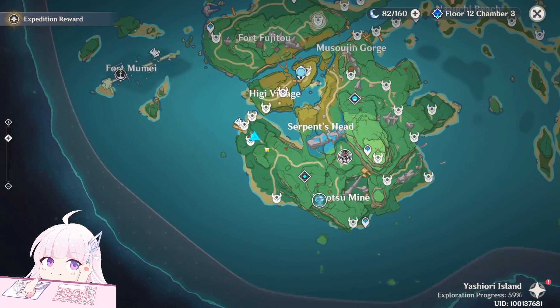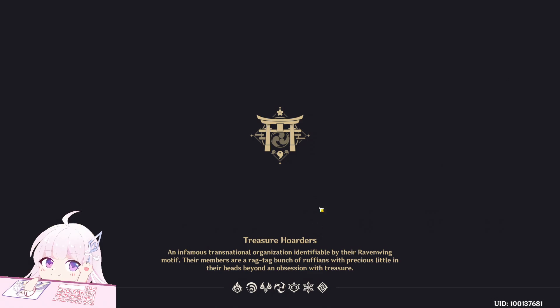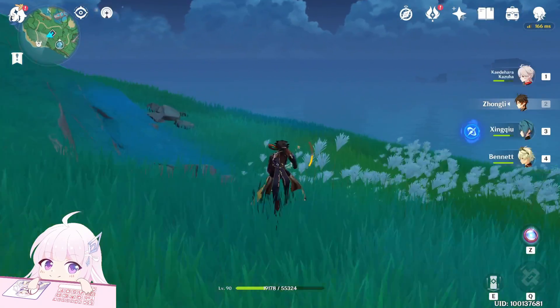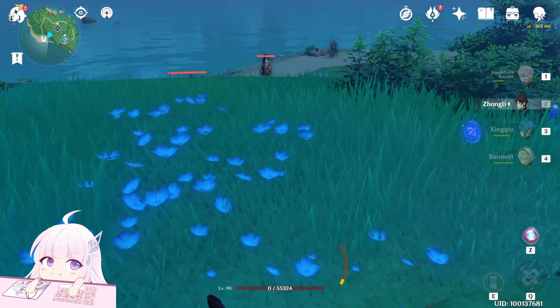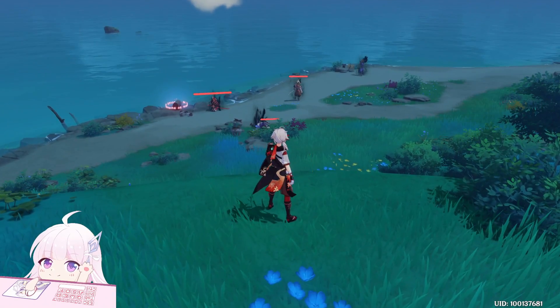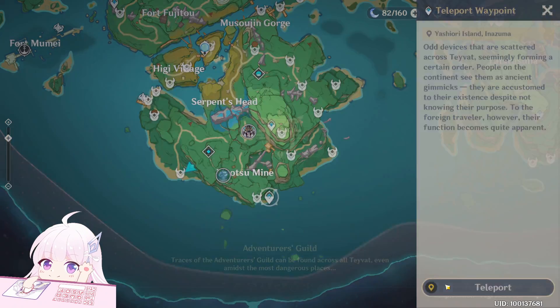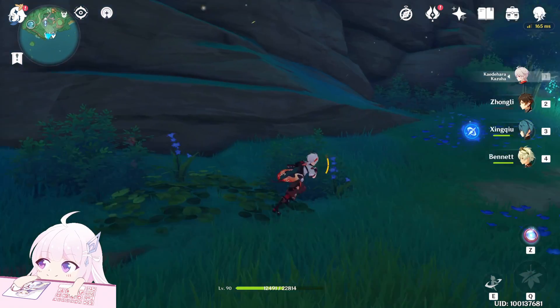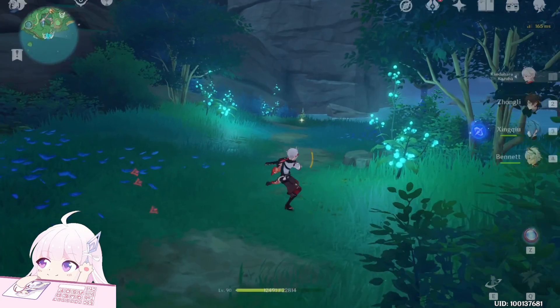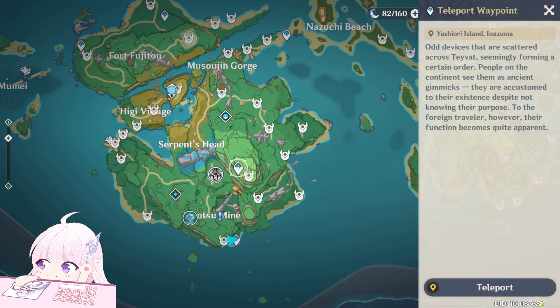After those, teleport to this domain. After you teleport, go down behind you and drop down — you will see four of them. After those four, go to this teleport point and behind you there are four of them as well — right here at the teleport waypoint.